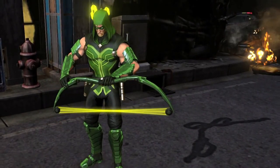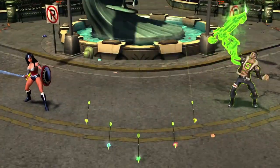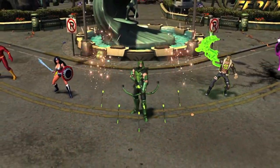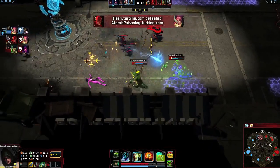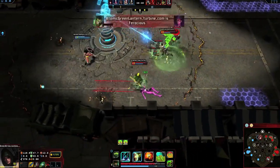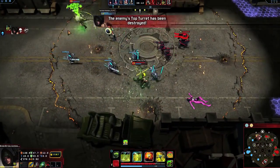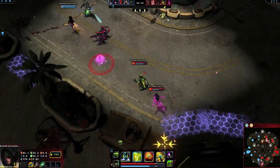Marooned on a desert island, Queen honed his bow skills to survive, pledging his life to making things right and donning the mantle of Green Arrow. Green Arrow is an adaptable marksman capable of devastating damage and elusive maneuvers. Green Arrow can switch between three stances that enhance mobility and ranged attacks.